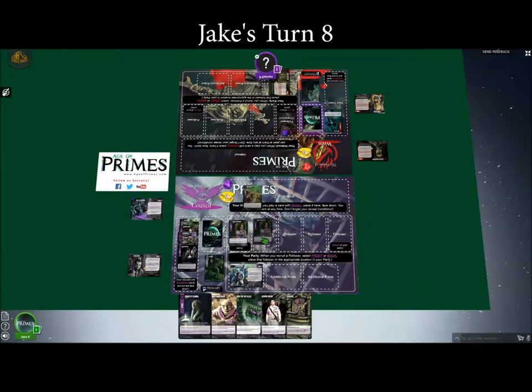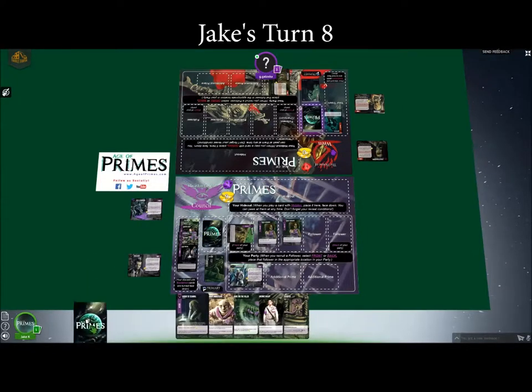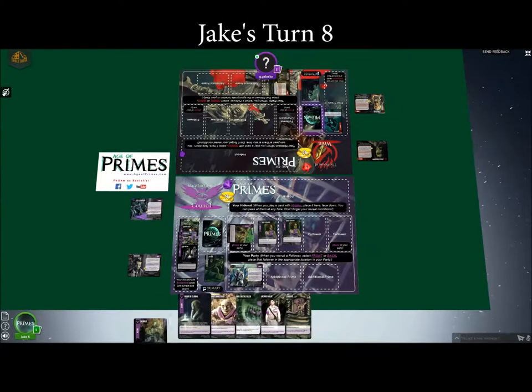I'm going to play a High Court Spy at the front. It does Kickback, so I'm now up to two extra actions. I look at the top card of my deck — if it's an action, I reveal it and draw it. It is an action — I'll reveal it to you. It's Overrule. And then it's going to go in my hand. This is another hidden action that goes in my hand.